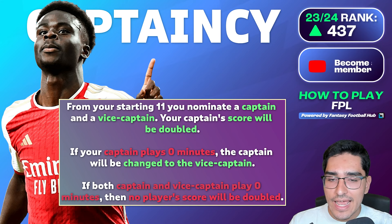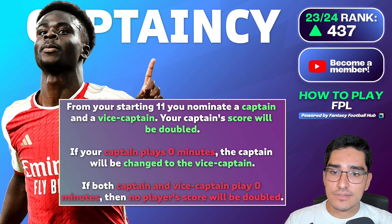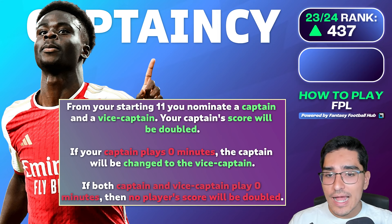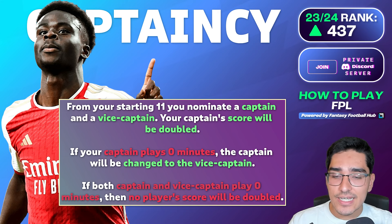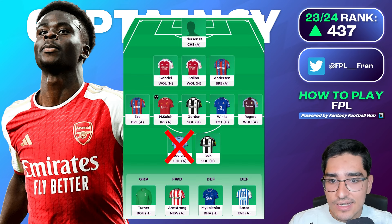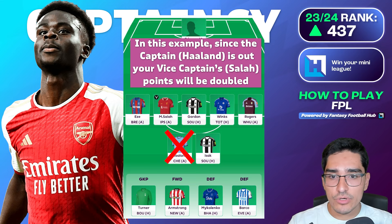The most important starting element each game week is the captaincy. Every week you select a captain and a vice captain. That captain's points get doubled. If your captain is ill and doesn't play, the captaincy multiplier shifts to your vice captain, who gets double points instead. For example, if Haaland was your captain and fell ill after the deadline, and your vice captain was Salah, then Salah would get double points and Haaland would be auto-subbed.